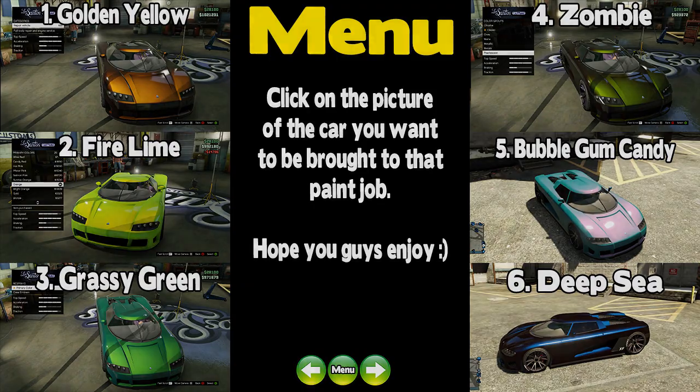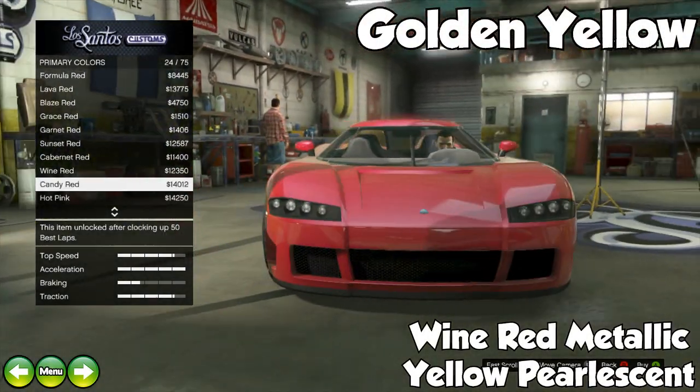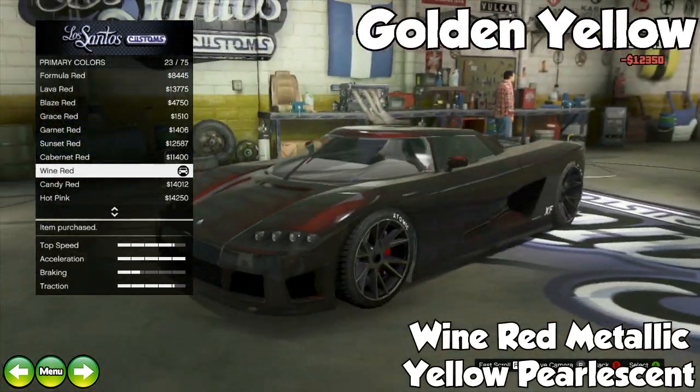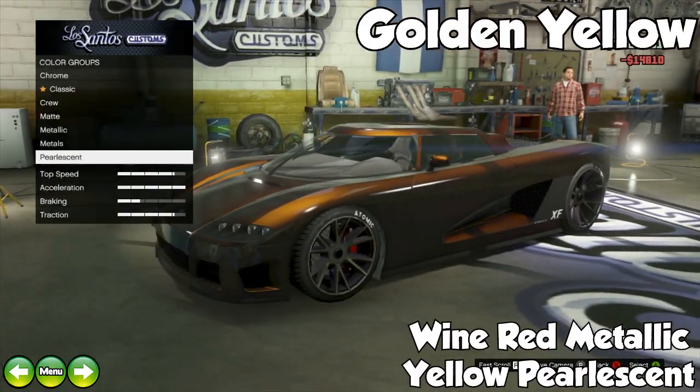So with all that out of the way, let's get into the first paint job. The first one is called Golden Yellow, and it consists of wine red metallic and yellow pearlescent. This one looks really awesome, especially when the sun or any light source hits it.